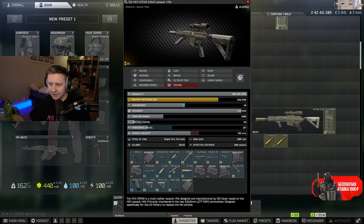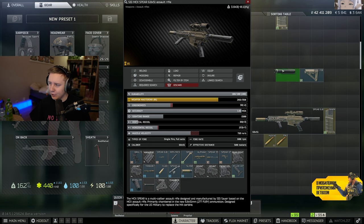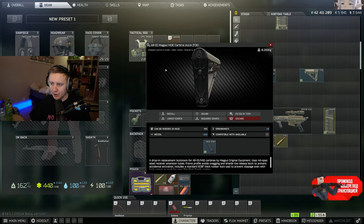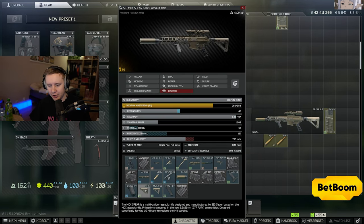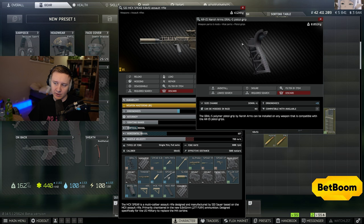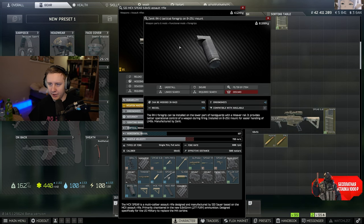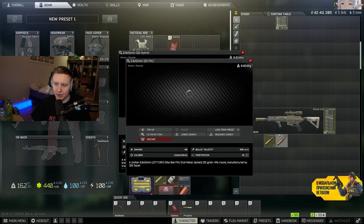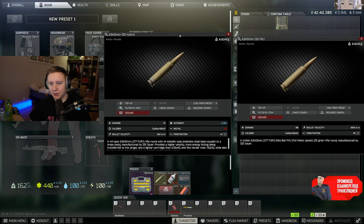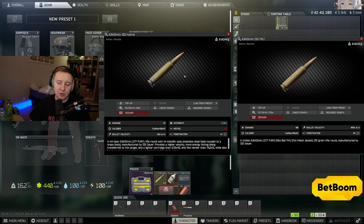Either way, we're going to be using the meta build. I've added an advanced tube to reduce recoil with an MOE stock that provides the best ergonomics and recoil, so we use those two. Then we chuck on a Graal-S pistol grip for additional ergo and finish it off with a canted floor grip — that one is your choice, it doesn't make too much of a difference. Regarding the bullets, there are two types you can use: FMJ or hybrid. Hybrid has less damage but more penetration, and hybrid is preferred.